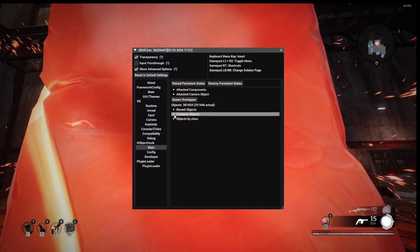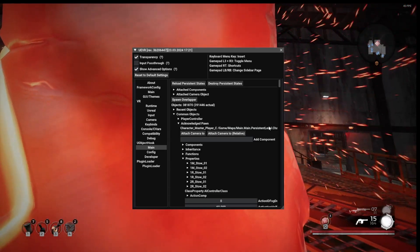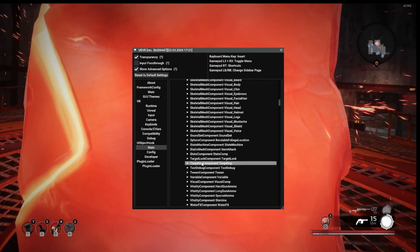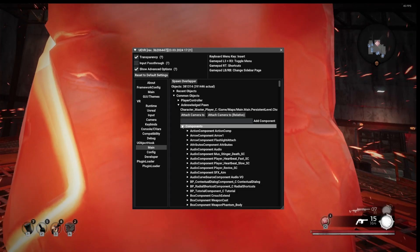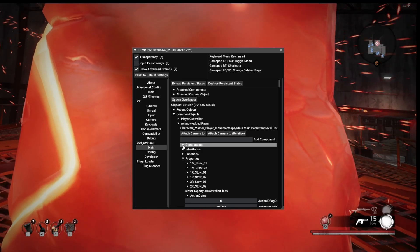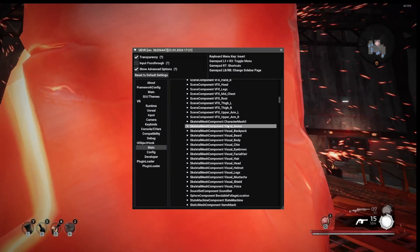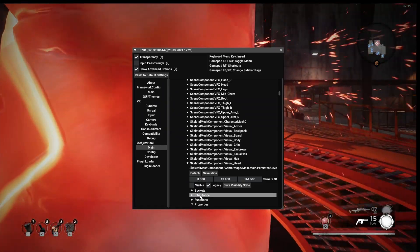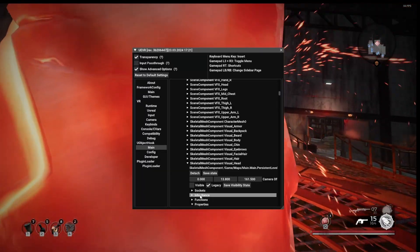Go into Unreal — nothing needs messing around with there — and in Camera, make sure you have Decouple Pitch enabled. Because of the profile I've done here, I'll just click on Main and this will jump into first person. What I've done is go to Common Objects, Acknowledge Pawn, then Components, and I've removed all the skeletal meshes. Then for the skeletal mesh for the head, I've attached it to the head, and that is why I'm in a perfect position for a first person perspective.